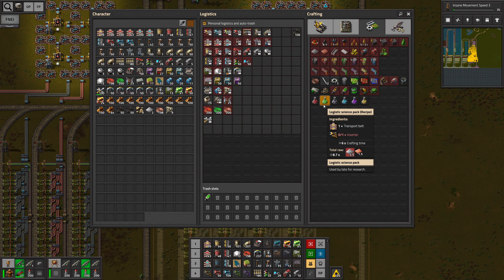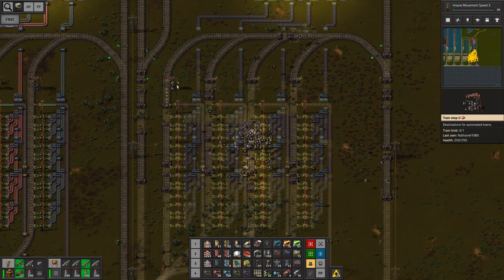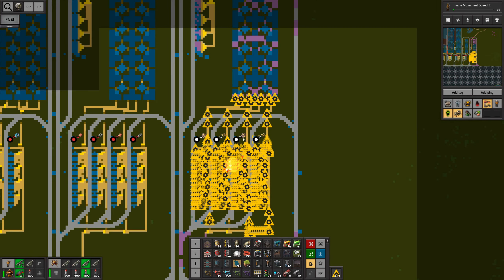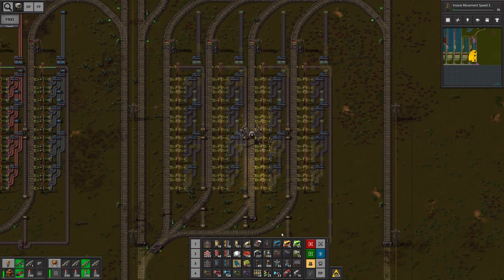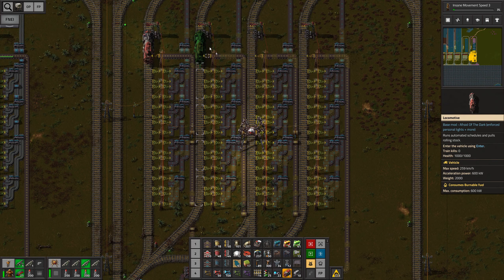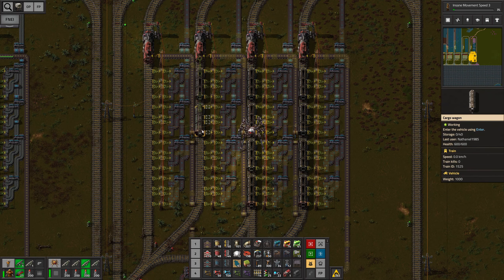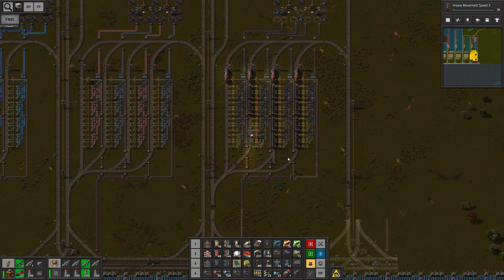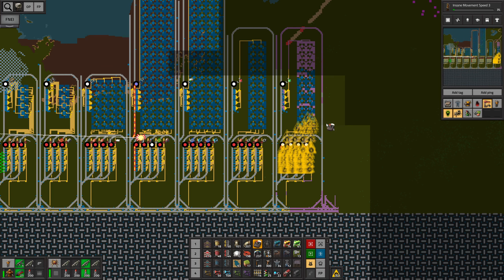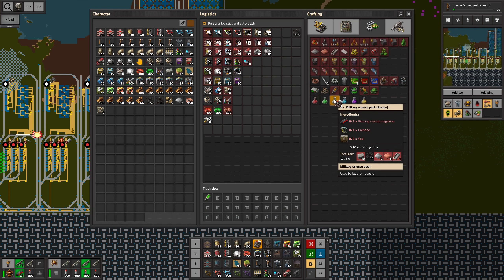The green science pack is gonna need transport belt and inserter, so we do the same thing and we're gonna be golden. The stations are already set up. I don't think we have trains for these just yet — that's gonna be nice. We can add all four trains in one go. Actually I don't have enough wagons. But seeing that I need to make my way back to the hub anyways, I think it is about time we do that. Let me just wrap this up and we're gonna meet back when we build the contraption for the military science pack.